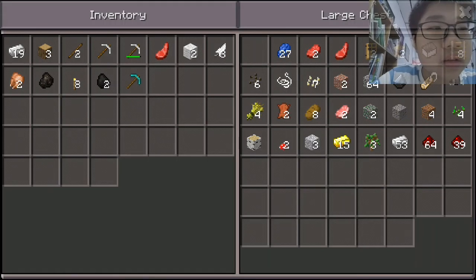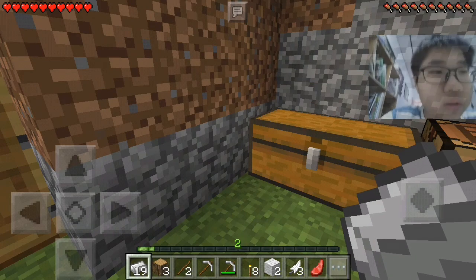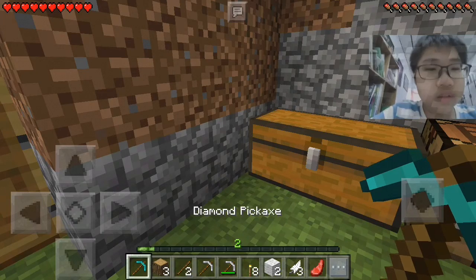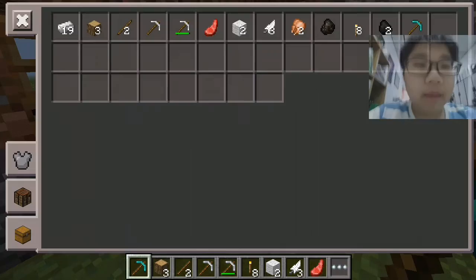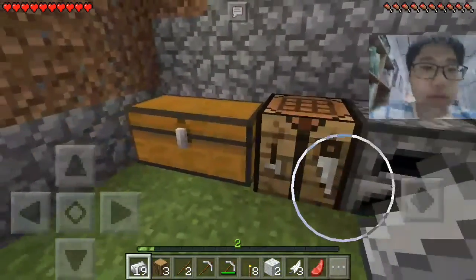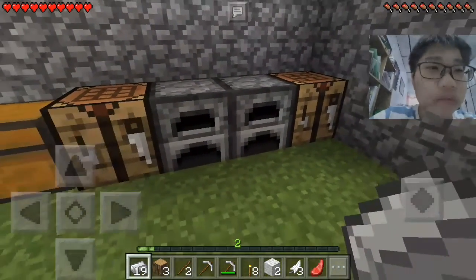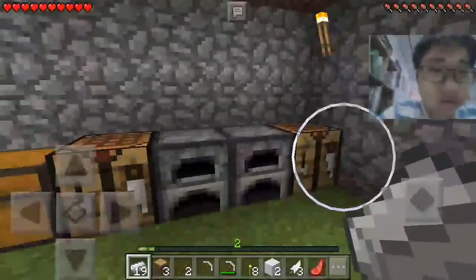Obviously I have my diamond pickaxe. I'm gonna move it — so I got my diamond pickaxe right here. As you guys can see, it's legit. This is survival, by the way, so there's no hacks. My friend got it for me, so make sure that's a game — thank you.